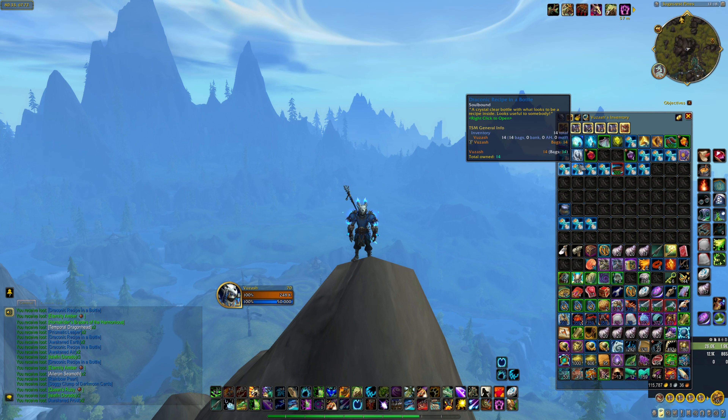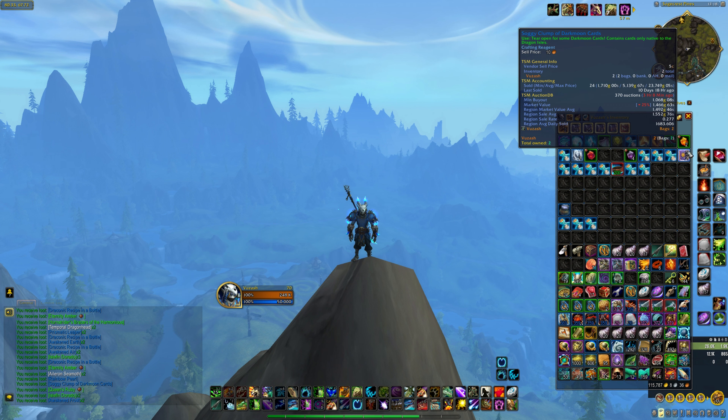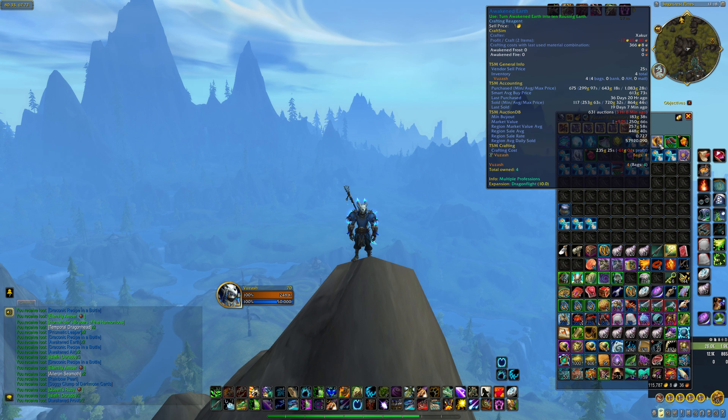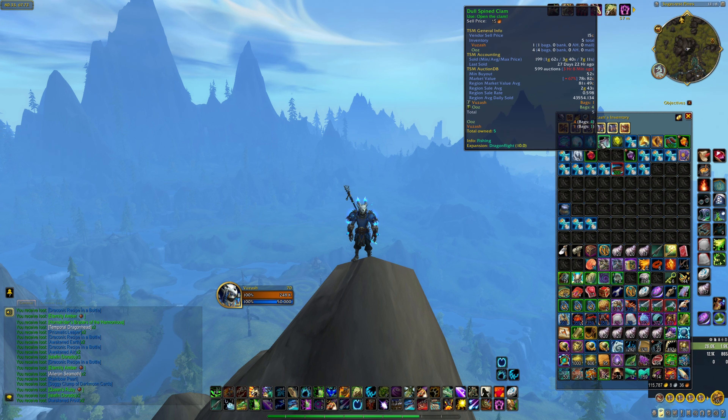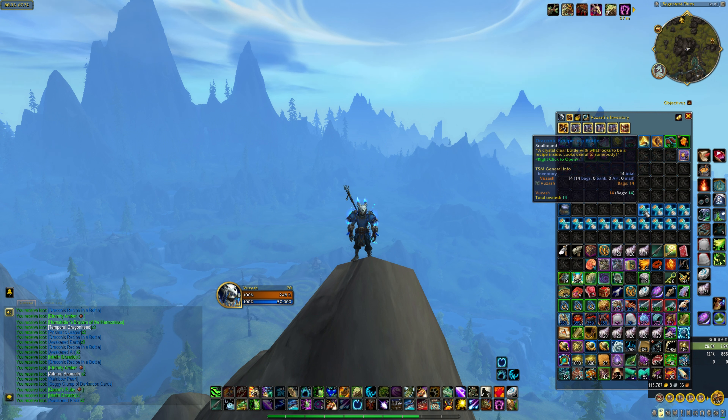Okay, so we got a lot of bottles, some crafting materials, some fish, a couple soggy darkmoon cards, and two green BOEs. Nothing too valuable sadly. But let's see what we get out of these bottles.